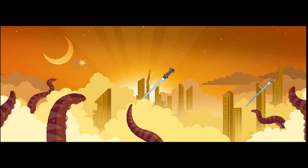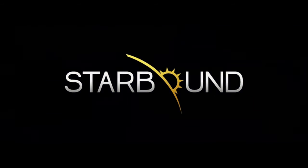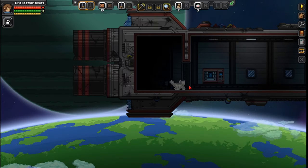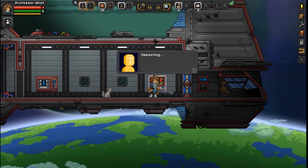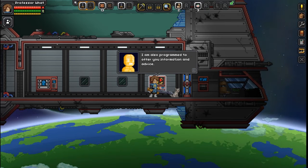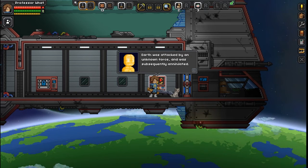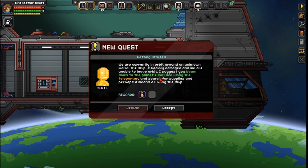Earth. Earth is in ruins. Earth is in ruins. Oh man, it's just great to get back into this game. And we're awake. Please rebuke the system. I am SAIL, your ship-based artificial intelligence lattice. I am also programmed to offer you information and advice. Earth was attacked by an unknown force and was subsequently annihilated. The ship's navigation systems were damaged and our location is currently unknown. We are currently in orbit around an unknown world. The ship is heavily damaged and we are unable to leave orbit. I suggest you beam down to the planet's surface using the teleporter and search for supplies and perhaps a means of fixing the ship.